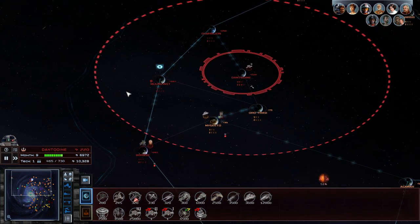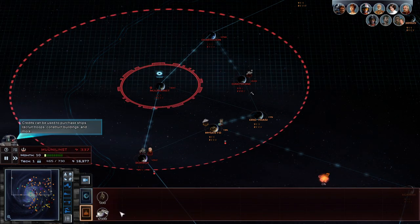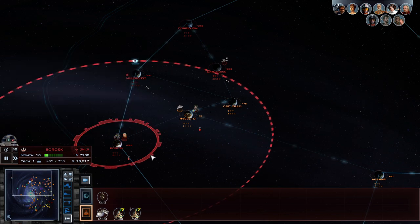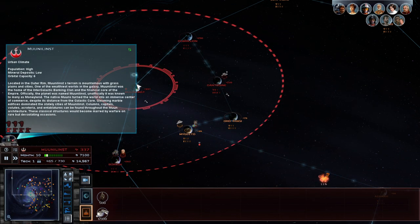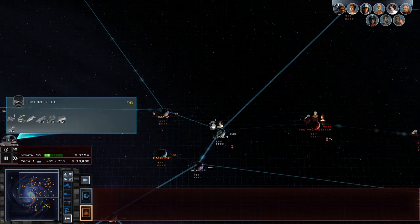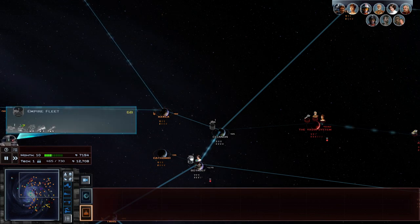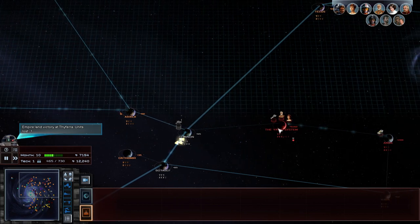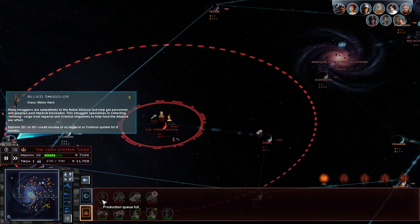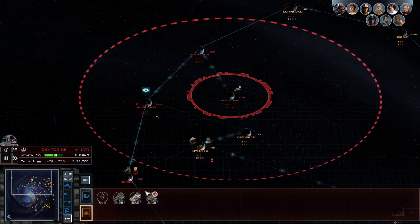Oh, what's this? A Local Senate — oh I guess I can only build that here. Unfortunate. Just in case you were wondering, the Z-95 is standing by. What's going on here? They're actually building up a lot of anti-fighter. Anti-fighter — maybe my strat will work this time. Curious.